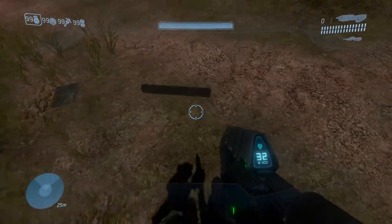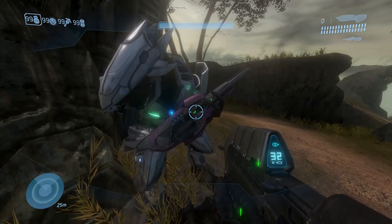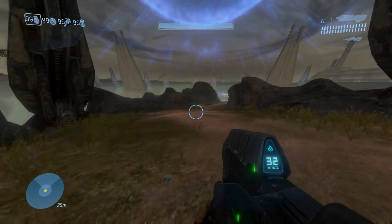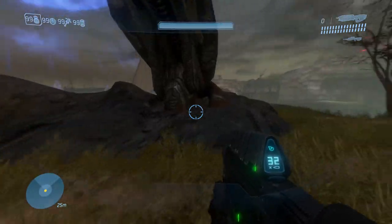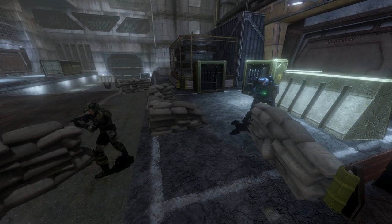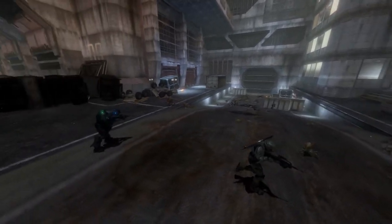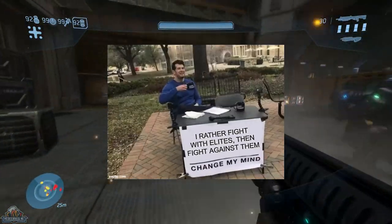This is Otteros Floodgate. In this mod, you are not fighting alongside the Arbiter. You are fighting alongside the one, the only, Shipmaster Rtas Vadum. Now, is this cool? If you say it's not cool, then you're going to the sin bin to think about what you just thought. Not only are you fighting alongside the Shipmaster, you are also fighting alongside more and more elites — which is, in all honesty, more elites is always better than no elites. I'd rather fight with elites than fight against elites. Change my mind.